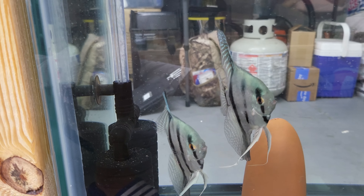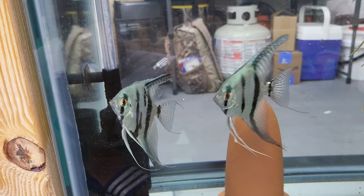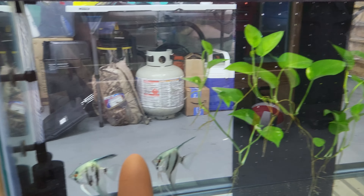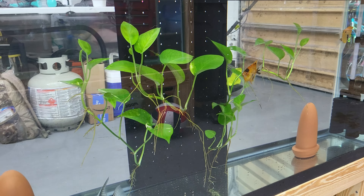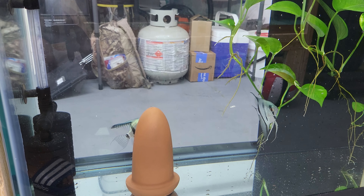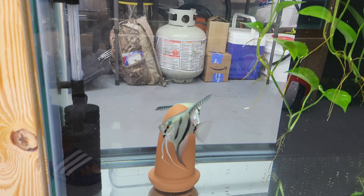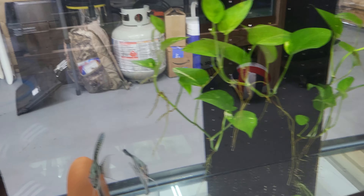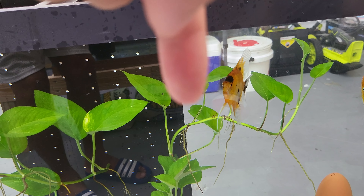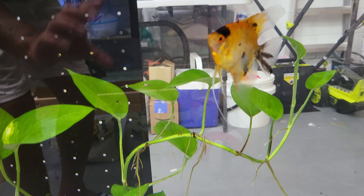They are still so gorgeous — look at that blue on them. This pair is still claiming their side of the tank and the other two are claiming their side. They're not really fighting as much, but they show each other not to mess with their side. They've been cleaning this leaf right here, and also the cone, so hopefully that's one of their spots where they're going to lay. This pair has also been cleaning this leaf down here and this other leaf, so hopefully they give us eggs.